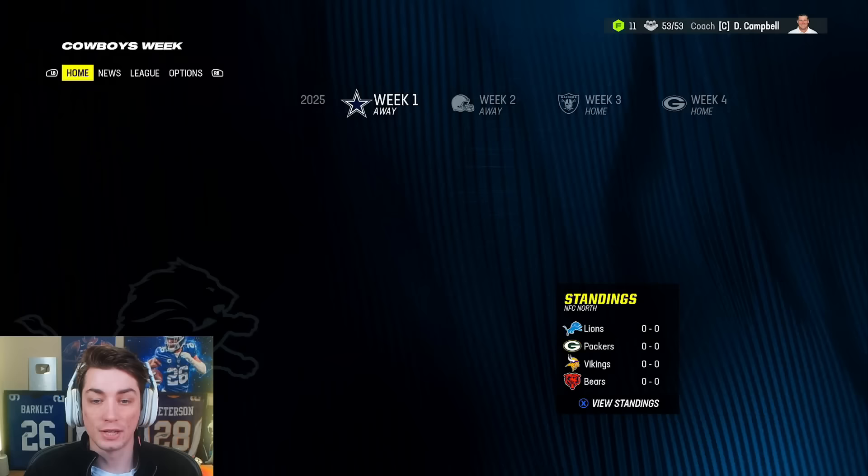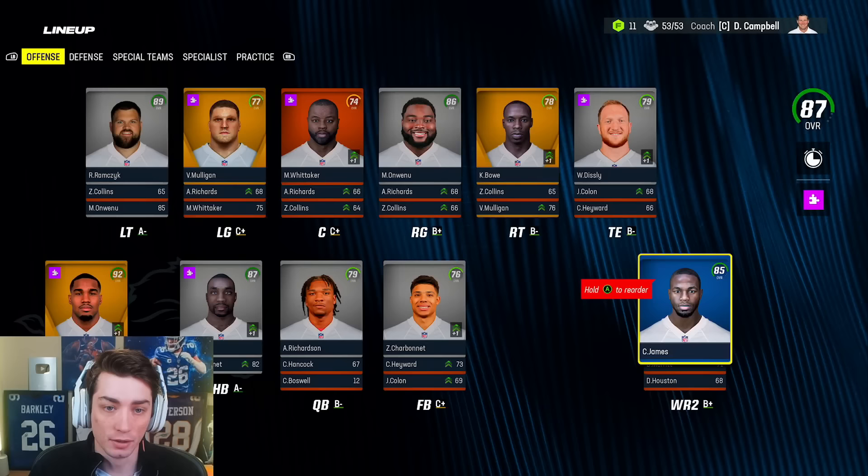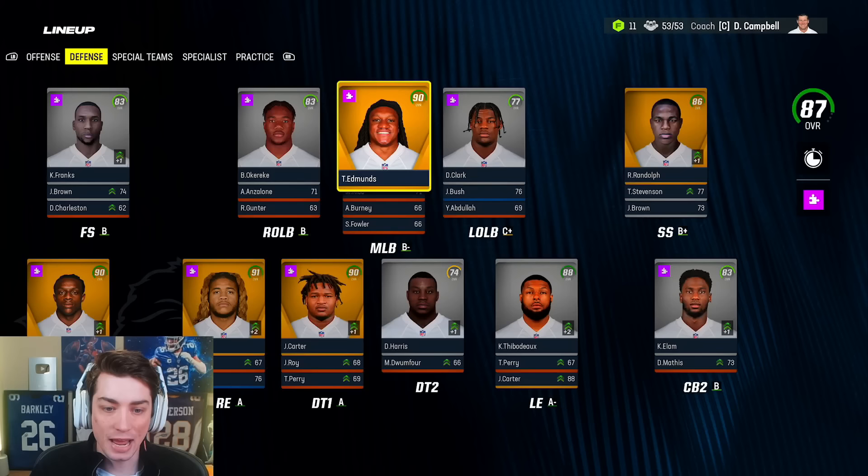It is now 2025, the next day as I record this — these videos always take so long to record. We traded Tee Higgins so that part of this is done. Don't need to trade anybody else this year, although we might. The offensive line looks really nice, just got to develop some of these guys a bit more. Defensively we're also looking quite good. Tremaine Edmonds right now is, I think, the leading candidate to be moved — he's the highest overall player we have at a 90.